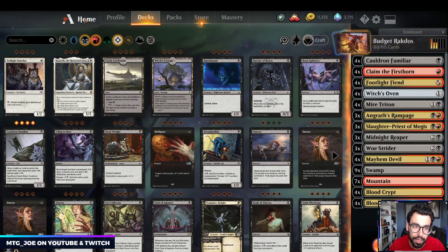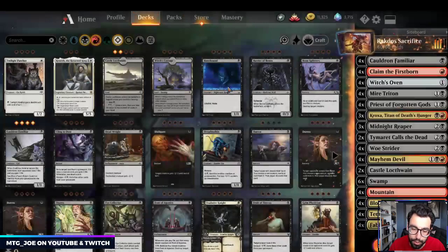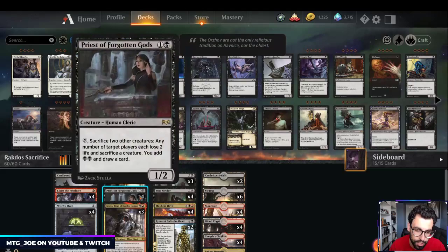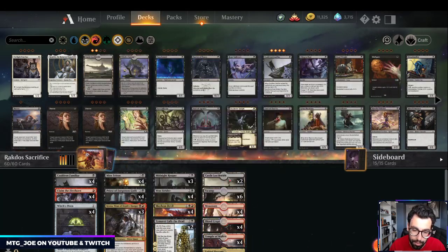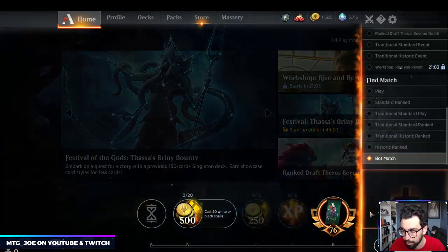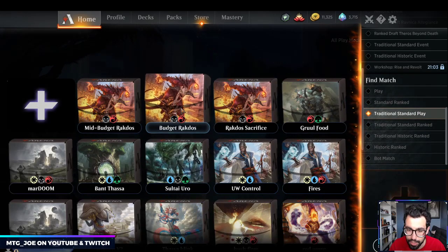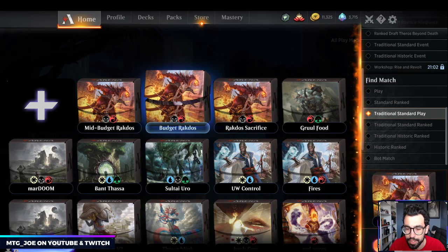We're going to run through and play a couple of games. This is what we're ultimately building towards — future versions add Priests of the Forgotten Gods, Kroxa, improved mana bases, and better numbers. For now we'll play traditional standard. Because this is a budget deck, we'll try it out in regular play to demo it. If we get mana screwed early or have weird games I might just concede to get a proper demo — these are instructional videos, not a ranked Mythic grind.